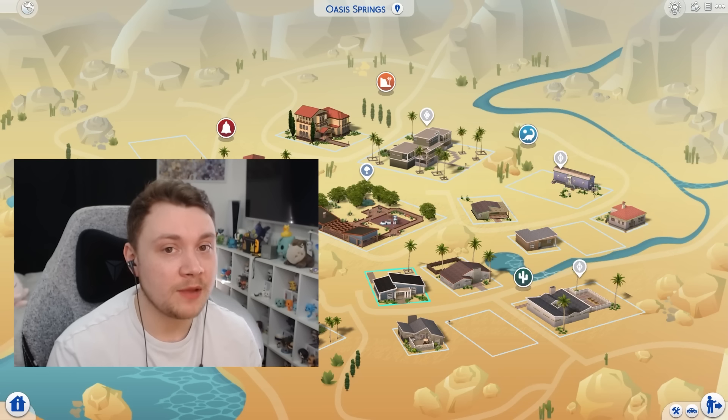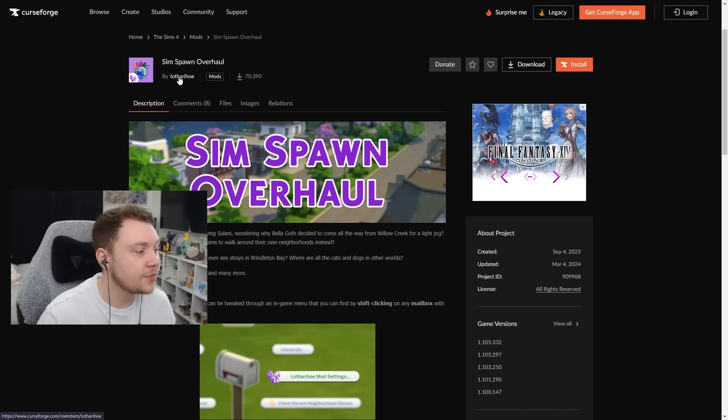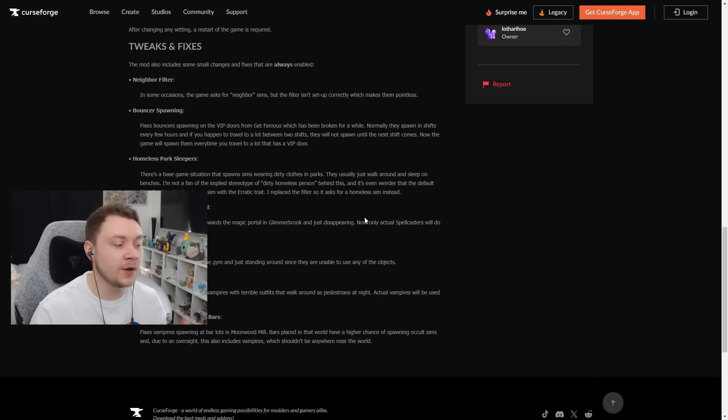Not everyone can or wants to play with mods, but I want to share some that I think are really important for a save file. The first is Sim Spawn Overhaul by Lotharihó. This mod prevents townies from visiting different worlds — so if you're living in Willow Creek you won't find a random townie from Snowy Escape just walking around, and if you go to the vampire world you won't find Mortimer Goth randomly there either. You can also enable stray animals everywhere instead of just Brindleton Bay. There are loads of options with this mod and it really helps make your world feel a lot more immersive.